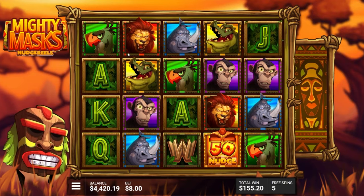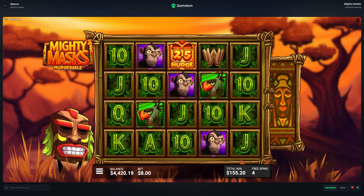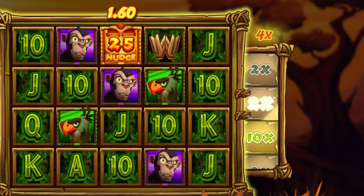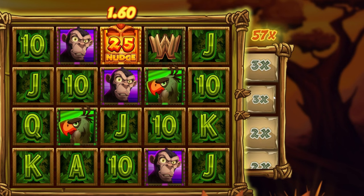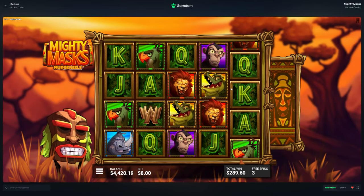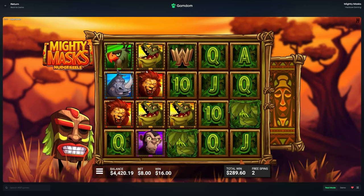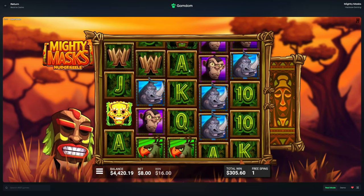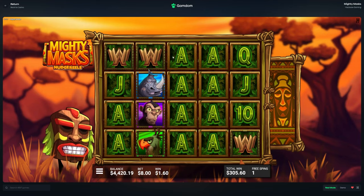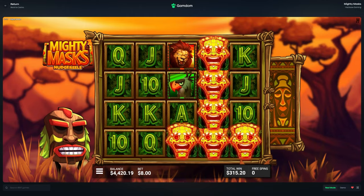50 nudge - it doesn't even connect. 50 again, 25 - what are these multis we're getting? Oh wait, it actually does connect. 25 is kind of crazy - is it just going to go down forever? I didn't even know that was a thing. Alright, 134 - we had a 50 and a 25 drop. No more nudge, can we get another nudge please? We had a 50 and a 25 nudge show up - that is crazy.